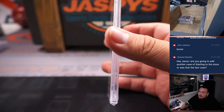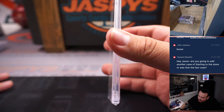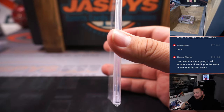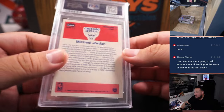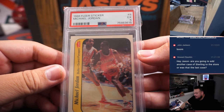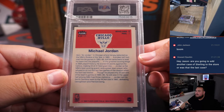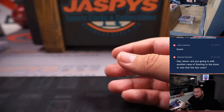Next one. Probably one of the most iconic cards — his actual rookie card is probably more iconic, but this one is probably second. From 1986 Fleer, it is a PSA 5, but still sells pretty well. It is a Jordan sticker — Michael Jordan 1986 Fleer. Very nice card right there.